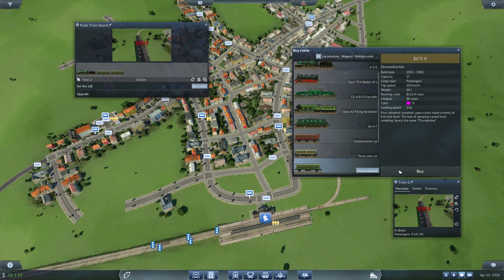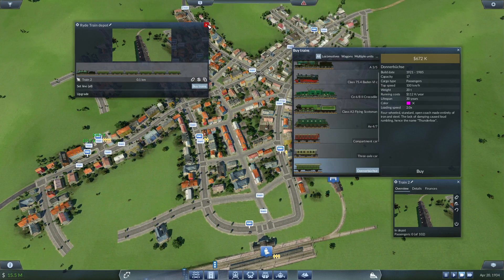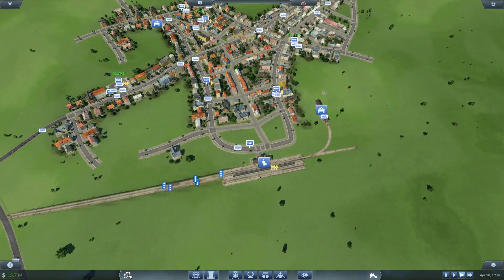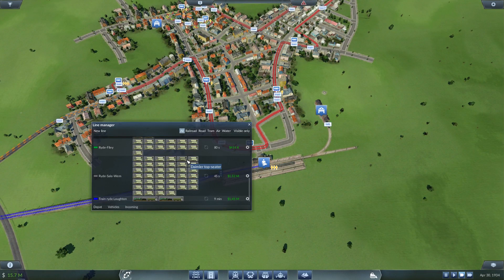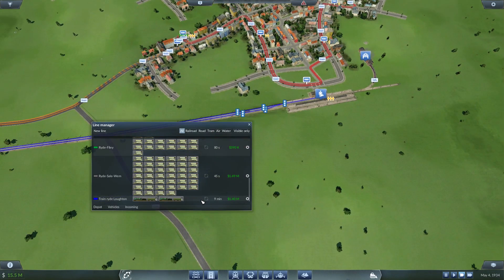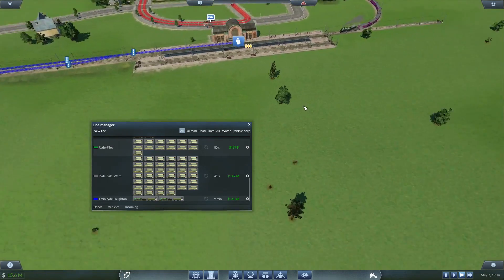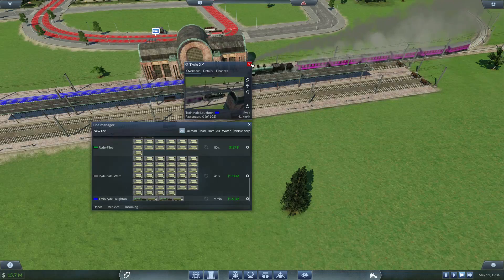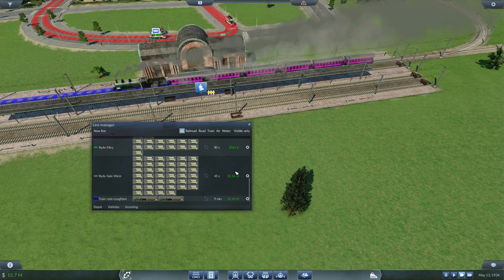So buy 1, 2, 3, 4, 5, 6 - that's cost me quite a bit of money actually but we do have a lot of money coming in now. Money's coming in at a really steady rate and every single line is near enough profitable. The Ride-Sale-Wembley line is at 1.5 million which is mental. As this second train gets into more use hopefully it will push that up to about 5 million, which would be really really nice to see.